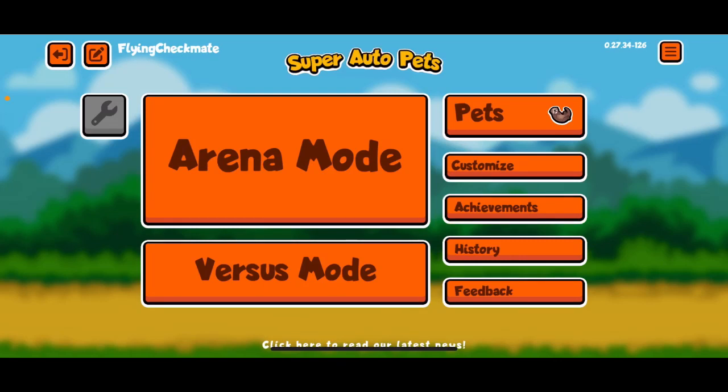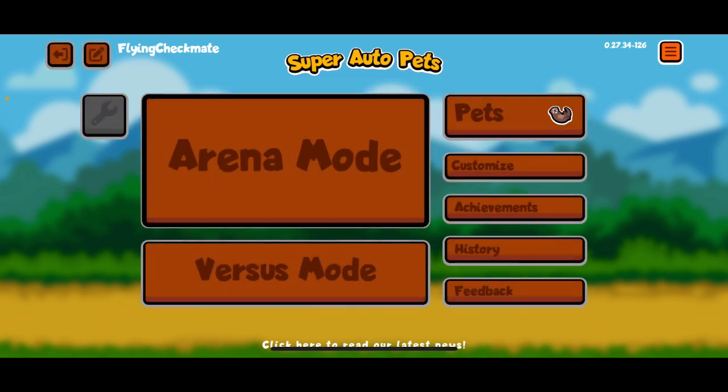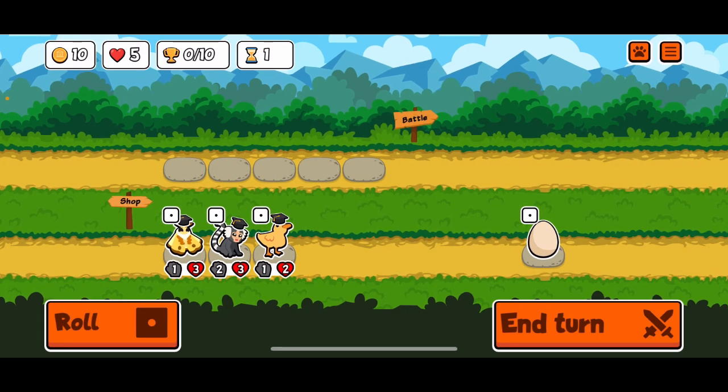Hey everybody, welcome back to the Super Auto Platinum Series. We're hunting for every sticker and badge in the game. Hope you're enjoying the series so far. Last run we just got the yak and the highland cow — two different breeds of livestock, and one is a good pet and one is not. I'll let you decide which is which.